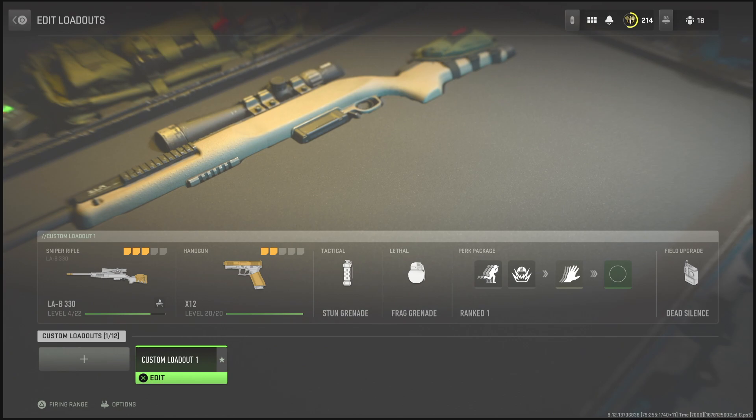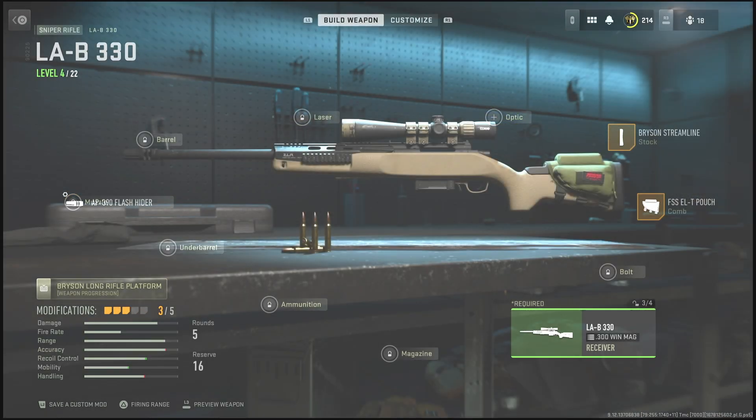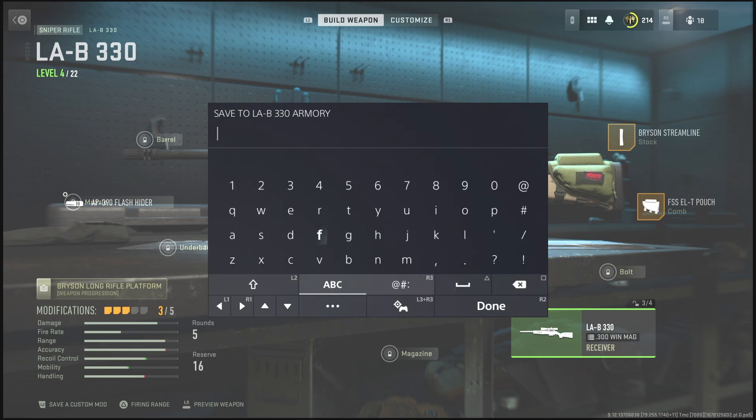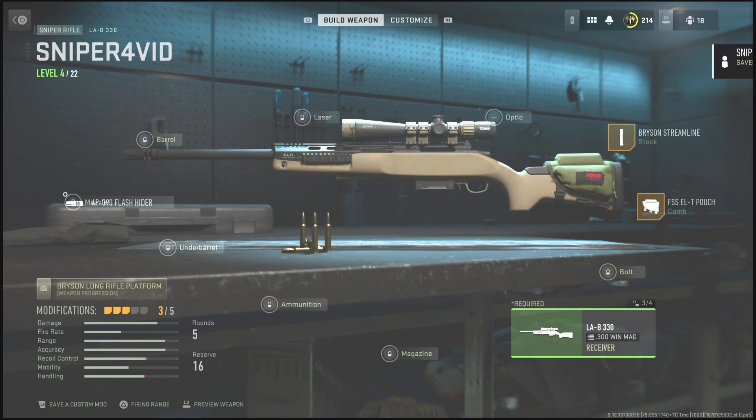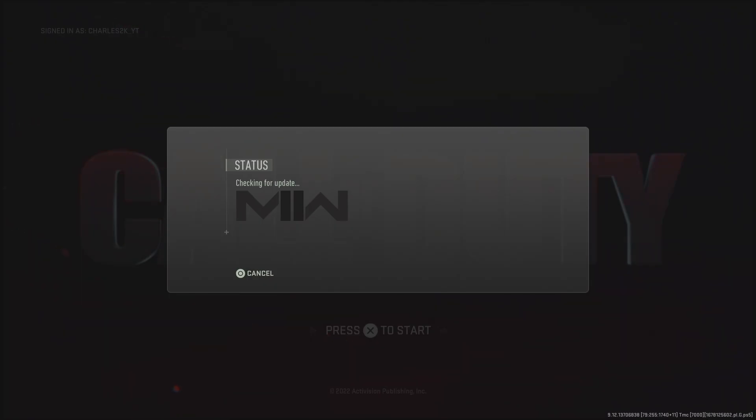Now at this point, simply hit R1 and you will be at the loadout screen where all the guns are. Click on the gun you were just using, go over to Gunsmith, and you will see in the bottom left-hand corner that you are able to save this as a custom mod. Save it — I'm going to save mine as 'Sniper for Vid' — and once you have it saved, you are completely good to go.